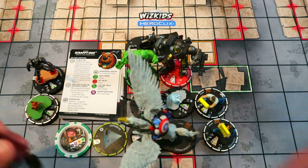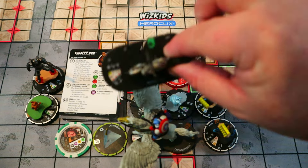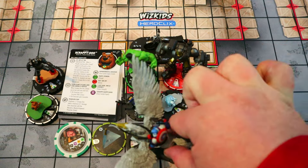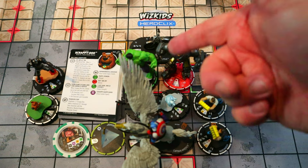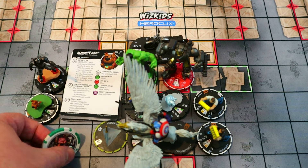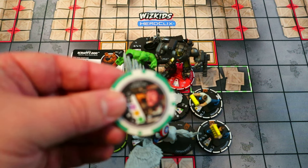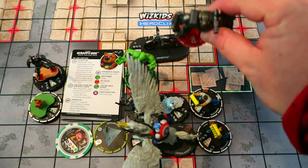Scrappy-Doo is another great sideline option, especially since we have the Scott Crampton pog — best brought in from White Shirt Scott Porter since he has all the keywords. The strategy is to keep Iron Man up on elevated terrain a couple squares back so he can't easily be seen. He can shoot through pretty much everything — his improved targeting is nuts. Keep Bats next to him for Enhancement, the Scott Crampton pog for the other Enhancement, and one Scott Porter for Prob and Perplex.